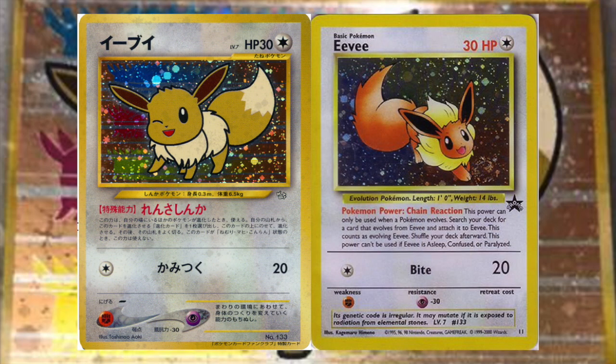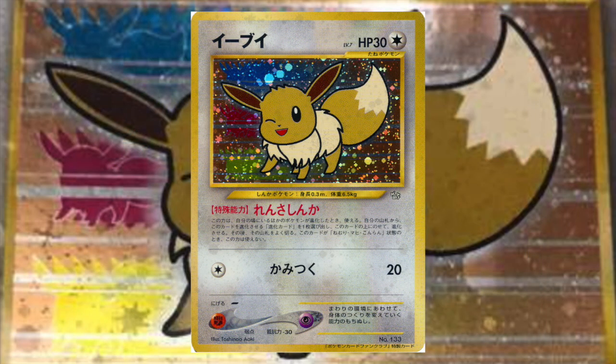The card itself was made available outside of Japan, although with alternate artwork. Wizards of the Coast released it as a Black Star promo during the June 2000 Pokemon League season. Because of the Chain Reaction Pokémon Power, this card became a staple of any deck that used evolutions pretty much from the point it was released all the way through the Neo format. I actually prefer the Wizards of the Coast artwork, but there is a big difference in rarity — the Wizards of the Coast promo you can get for about $2, however the fan club one sells for a minimum of $500. Most go for at least $1,000, and the most recent PSA-graded auction I could find was a Gem Mint Eevee that went for just under $1,800.